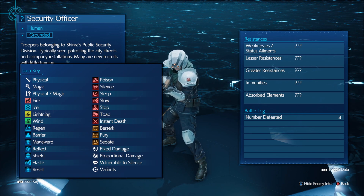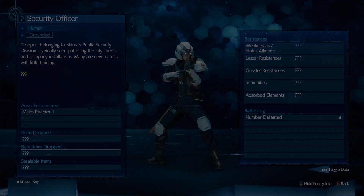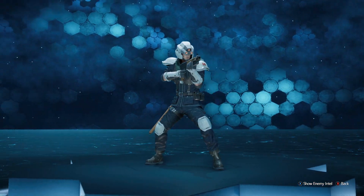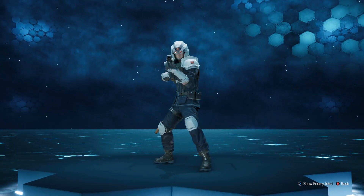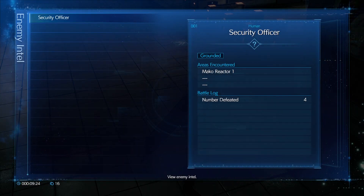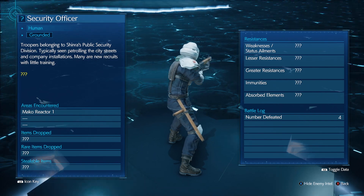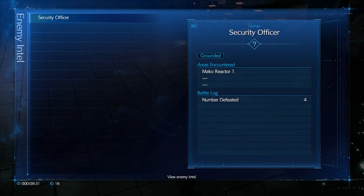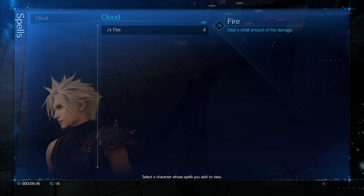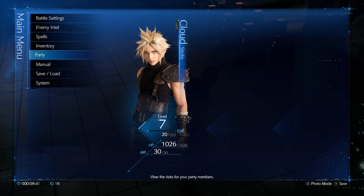They've got toadless. Get ready for a whole bunch of thumbnails with just characters from this screen. Wait, is that a wooden tonfa? Let's stop messing around. Spells — oh, we don't have lightning, just fire. Potions and ether, that's pretty self-explanatory. Party's just me.